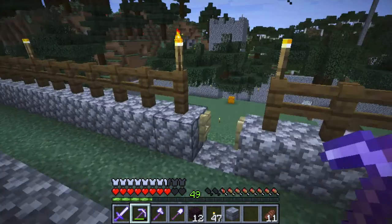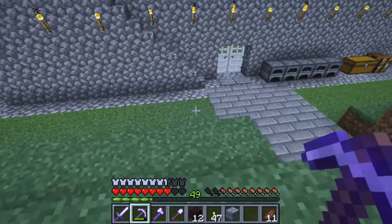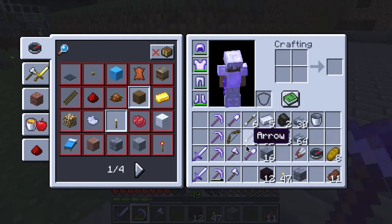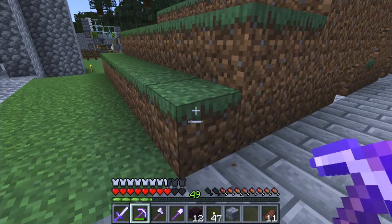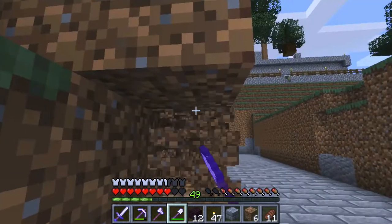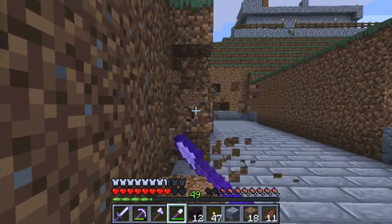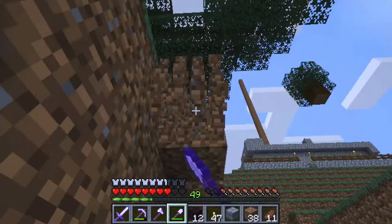Hey everyone, welcome to another episode of Minecraft Let's Play. In today's episode I'm going to keep building the front garden. I want to at least finish this first path. I want to just kind of clear out this side brush. Eventually I'm going to clear this whole area out, but I want to finish this one path and then replicate that on all four sides. This is going to come together very nicely.